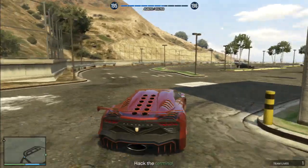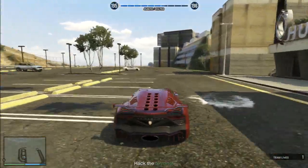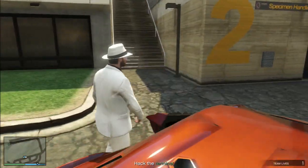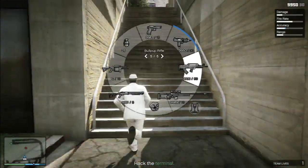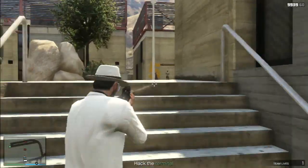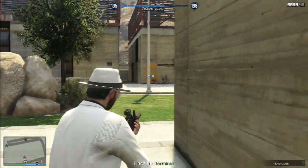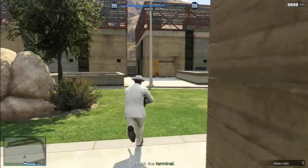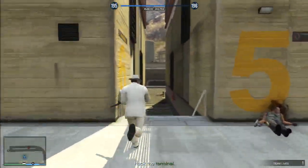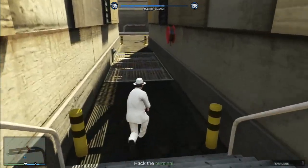Then drive straight into the parking lot and stop by this big number two here. We're going to get out of the car — I like the bullpup rifle for this. As I get closer to the top of the stairs, I'm going to adjust my view with the right stick so that I can see the two guys against the far wall before they see me. Then we run down this corridor here and there's going to be one guy that comes from the left and two guys coming from the right.